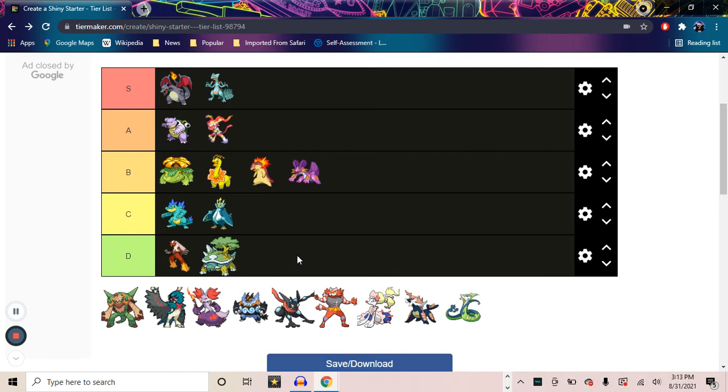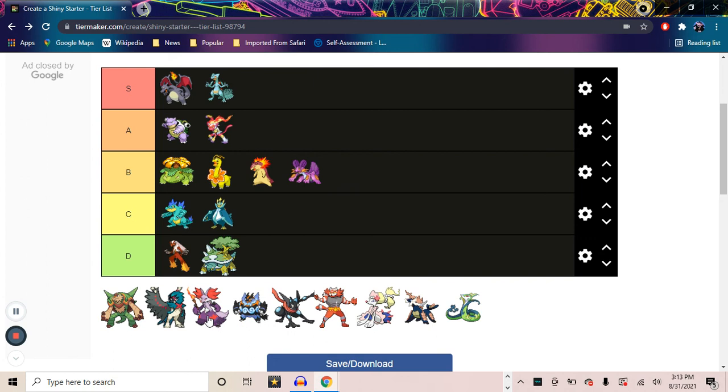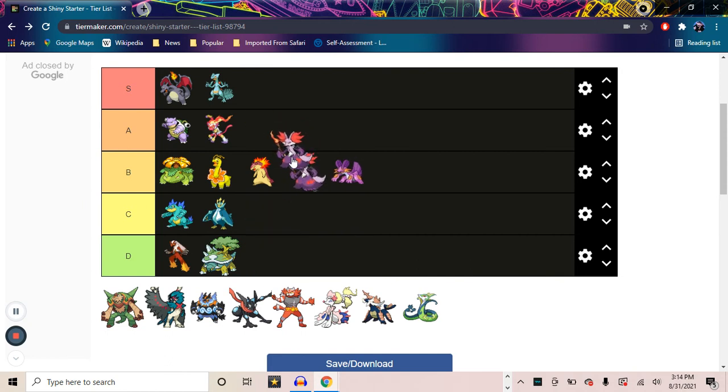That puts us on Gen 5 now. There's not a lot I can say about Delphox — it's my least favorite starter Pokémon of all time. But that being said, the actual shiny is really, really good in my opinion. I love how it turns like a purple and lighter purple — it's the whole Pokémon, it's a witch, you know? She's got spells and does all this type of stuff while being a fox. So I think the colors actually really work for what it is. If this was the actual colors for the Pokémon, I might love it a lot more than I do.